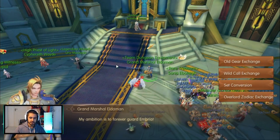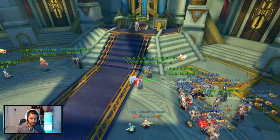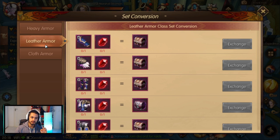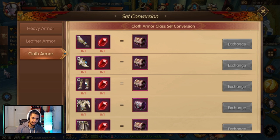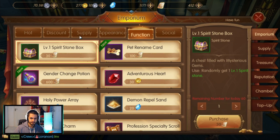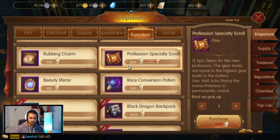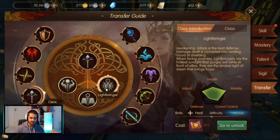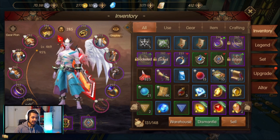Make sure you get four or five pieces before you switch and convert your set, and make sure you have enough resources for it. Now let's talk about switching class. Let's say I want to switch to lightbringer — I go here, I click lightbringer, boom, I switch. But then I have a dragon rider set — what do I do? I go to this man, Grand Marshal, and I go to set conversion.